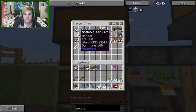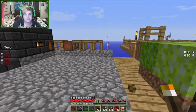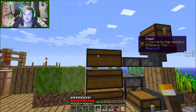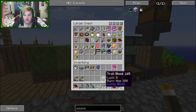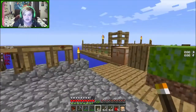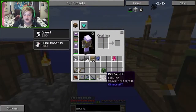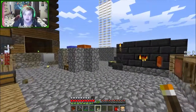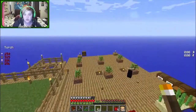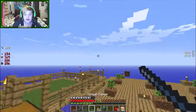We've got quite a bit of rotten flesh because I want to make fertilized dirt so we can sieve it. I think we should make it a standard thing that at the beginning of every episode I do a lucky block - I only want one. We're also going to get rid of some of these arrows. From everything we've done we've also got a lot of reward bags to show you, but first the lucky block - sword at the ready!